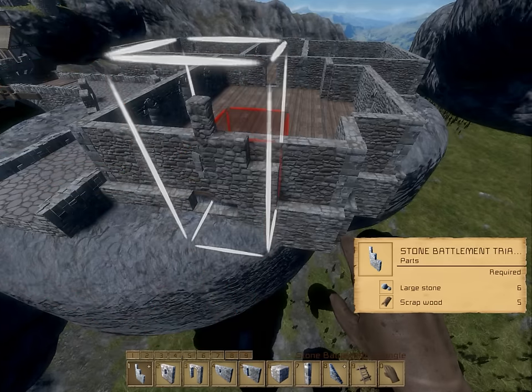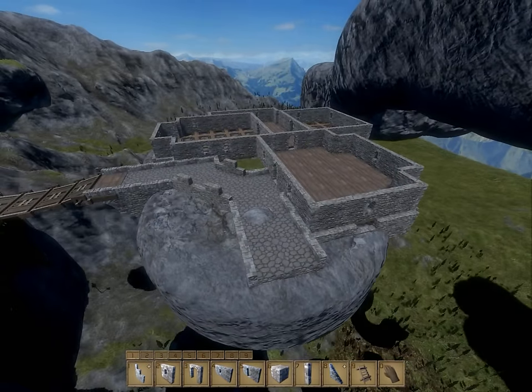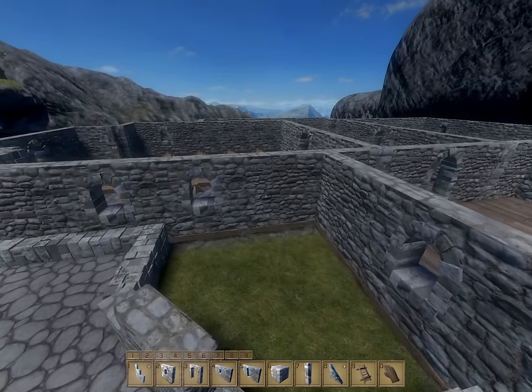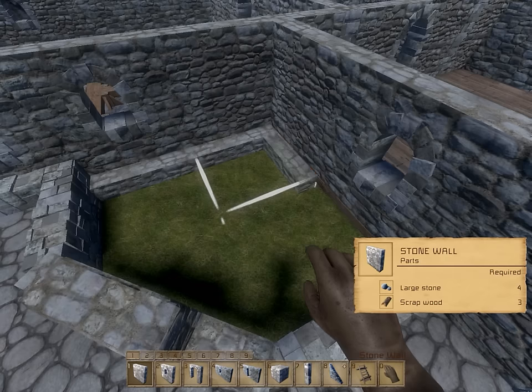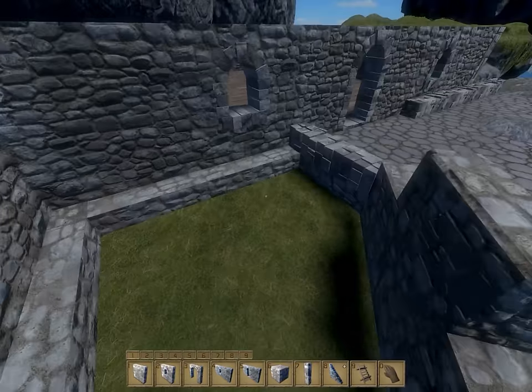Maybe if I was building with structural integrity on, it would be a problem, but right now it's not an issue. I think it just makes it look more like a planter if it has that border there.